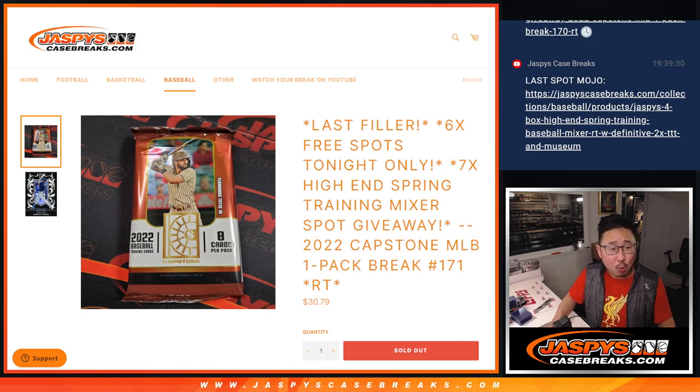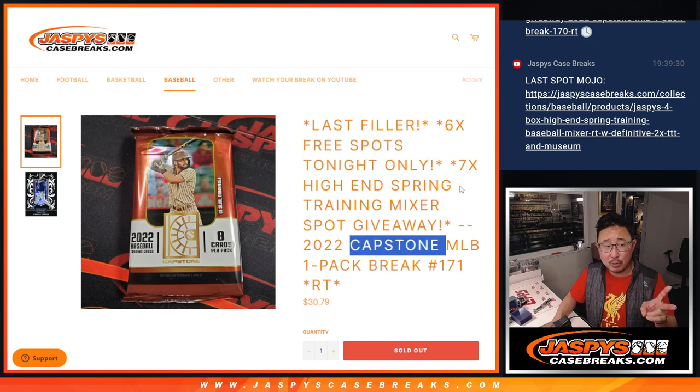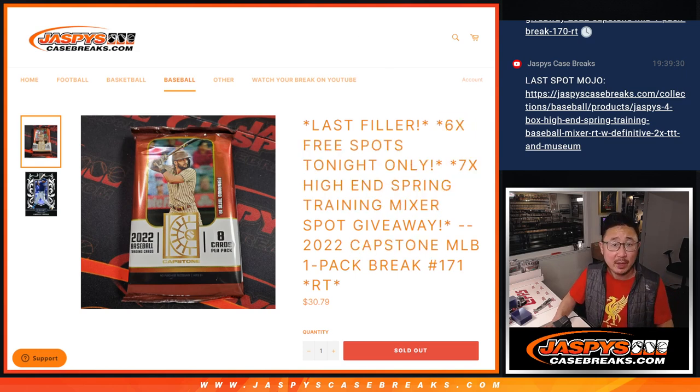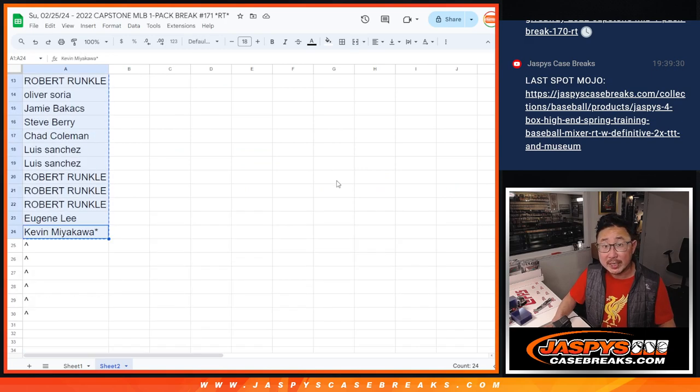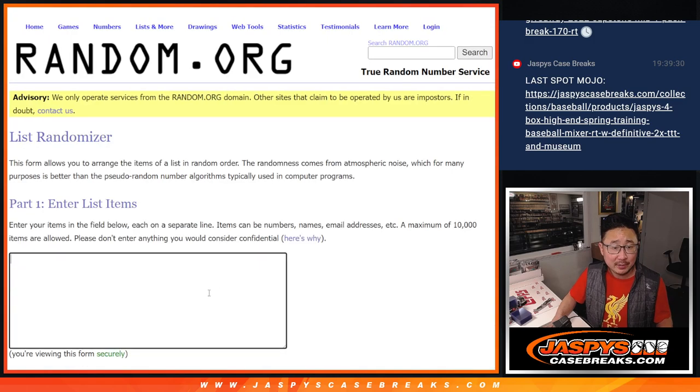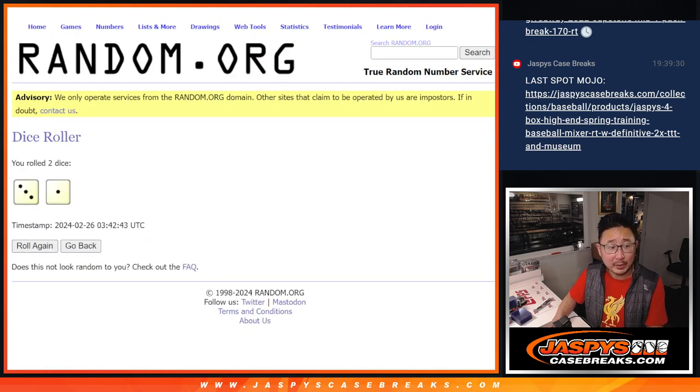We still need one more person to get the last spot in mode. It's not official, but it should be coming up later if you're watching the replay of this. Three different dice rolls happening here: first, we're giving away six capstone spots, then we're going to do the capstone break, then we're going to give away those seven mixer spots. Big thanks to this group for making it happen. We're only selling 24 spots outright. Top six after four will get extra spots.